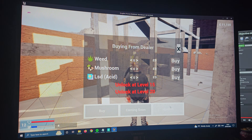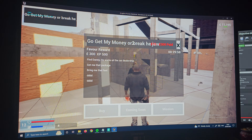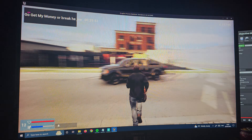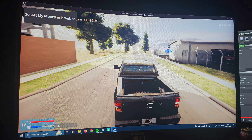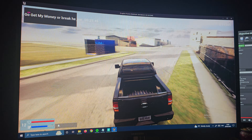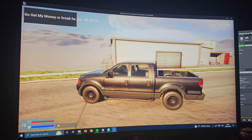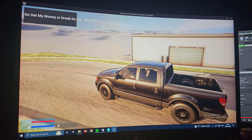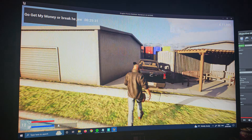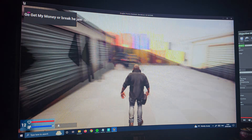This guy has a mission: go get my money or I'll break his jaw. We've just got to go collect some cash. His marker shows 73 — that way. There are going to be civilians walking around. He's around there somewhere; let's stop the car. The car sort of drives on its own if you hold the acceleration and get out, but we can fix that.